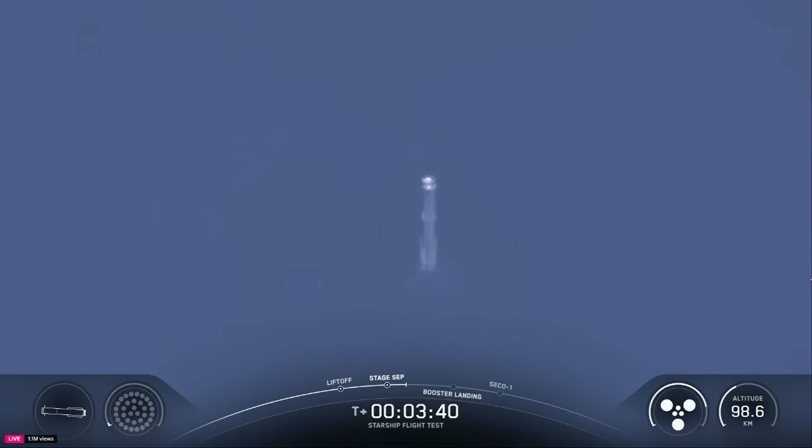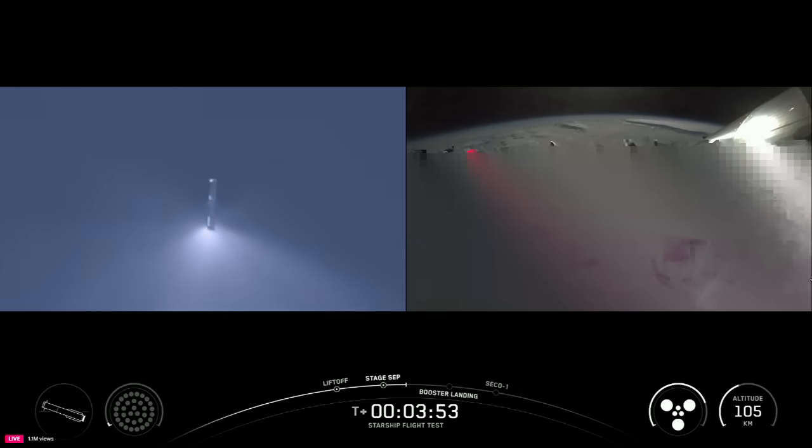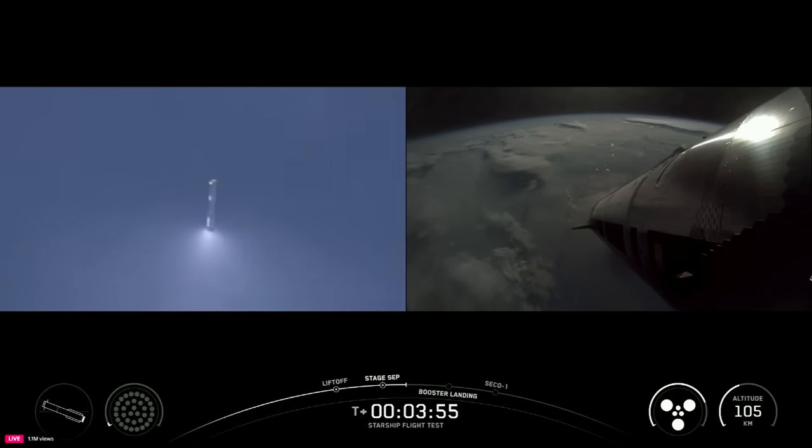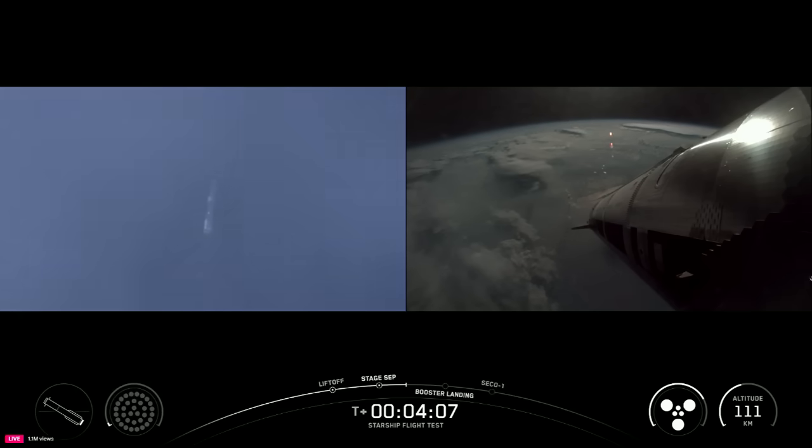Everything looking nominal aboard the Super Heavy vehicle, which is returning to Earth. We're going to be doing some experiments with it, including a higher angle of attack re-entry, as well as some engine tests as it gets closer to the Gulf. We are sending it to the Gulf on purpose to do those tests. You see ship with six healthy engines continuing its ascent to its planned suborbital trajectory.